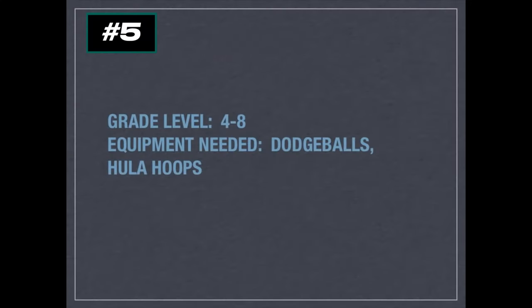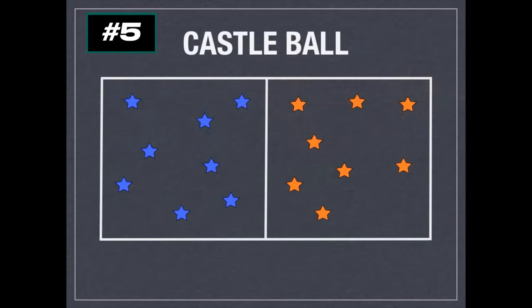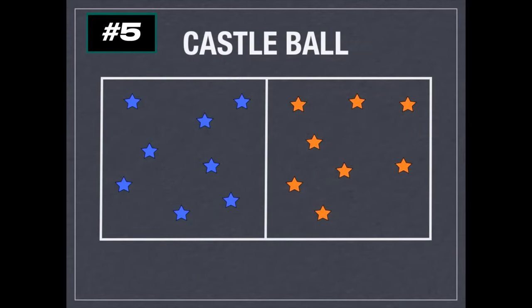This is Castle Ball. You're going to need dodgeballs and hula hoops. In this game you'll create two teams, and before the game actually starts, students work together to create some castles using hula hoops. It's a bit tricky but they can figure it out — they'll use one as a base, four for the sides, and then one to top it off to hold it together. Once they've had some practice building them, you can start the game.